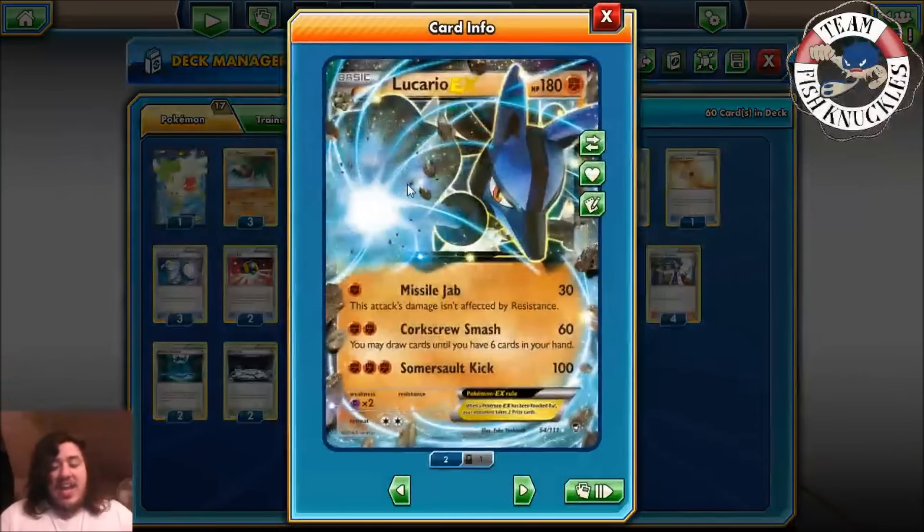Lucario has three attacks, which is pretty cool. The first is Missile Jab for 30 — this attack is unaffected by weakness. The second is Corkscrew Smash for 60 — you may draw cards until you have six in your hand. The third is Somersault Kick for 100 damage. None of these attacks are going to one-shot a Pokémon on their own, unless you have two Strong Energies. With two Strong Energies, a Muscle Band, and a Fighting Stadium on Somersault Kick: 100, 120, 140, 160, 180 — that's a knockout. But that's three energies on Lucario, and the main attack we're going to use is Corkscrew Smash.